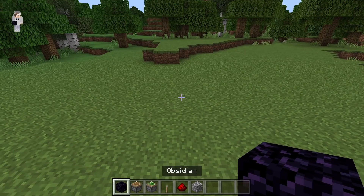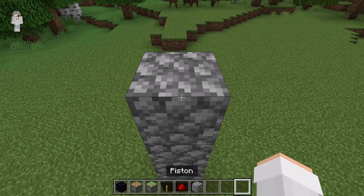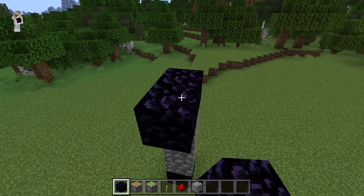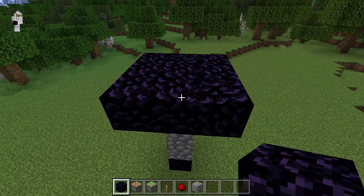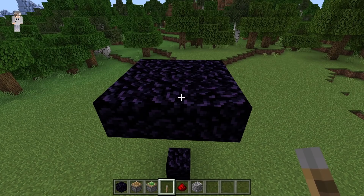The first step is to place an obsidian block. Now place a few blocks on top — 1, 2, 3. Now place another obsidian block over here. Now create a layer of obsidian blocks around that block. Now break these 2 blocks. Having obsidian blocks will prevent those areas from getting destroyed.